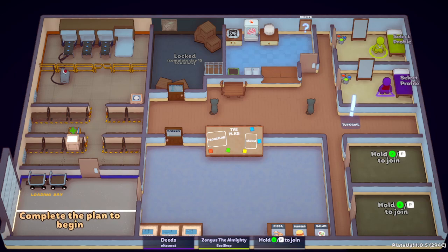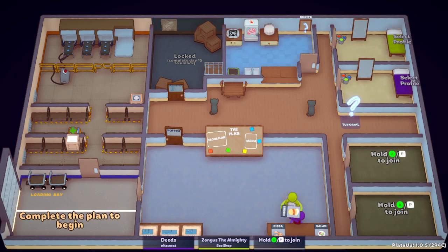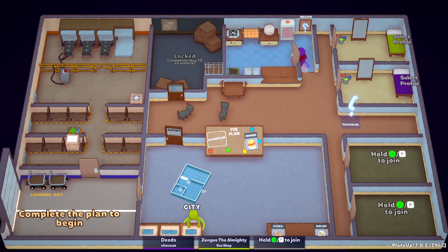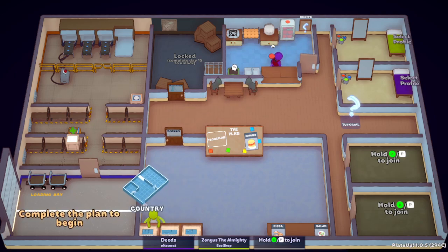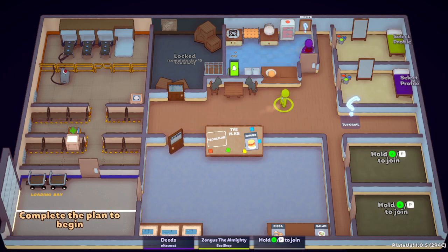Extra dish choices? Why would I want more dishes, you assholes. Dude, we can make burgers. Well, we got another ten minutes left on this episode, so we may as well become a burger joint, I guess. I hate burgers. They're trash. I don't know how to make them, so I'm going to figure that out real quick. Oh, it's just the steaks with an extra step. FACT. Let's do it.